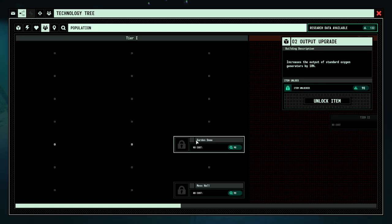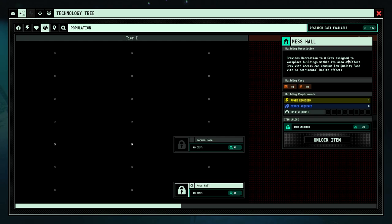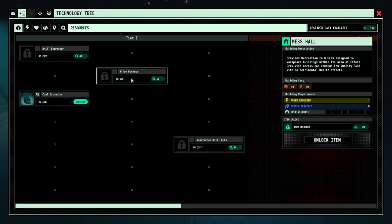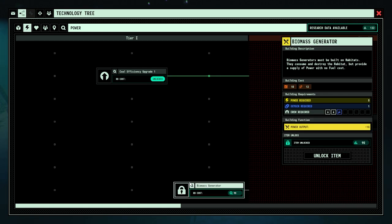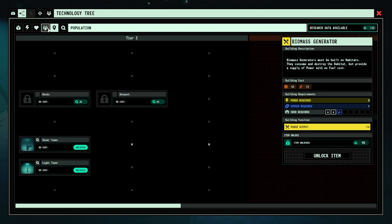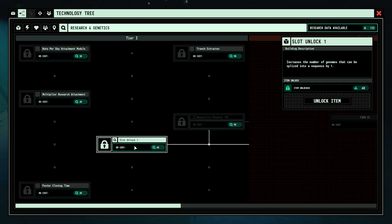We've got mess hall and garden domes. The mess hall is very good - provides recreation to eight crew assigned to a workplace building within its area, and they can consume low quality food without detrimental health effects. So you do get detrimental health effects from just eating stuff from the pasta mine. We've also got outposts and docks, alloy furnaces, reinforced drill bits. Of all the things I would like research-wise, let's go for the day rate attachment.